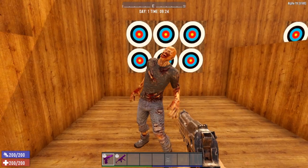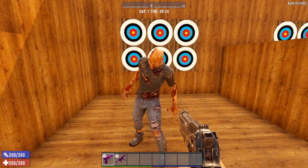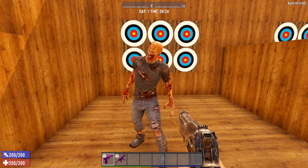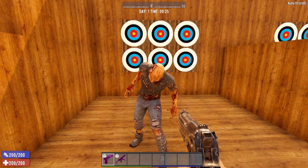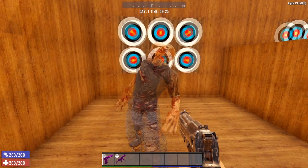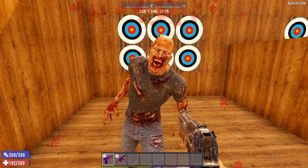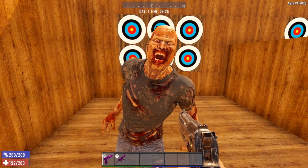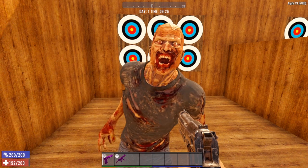Now let's take a look at the damage output for the standard male zombies. We've got zombie Bo, and we're going to let Bo smack us around. Taking one punch to the face from Bo with no damage resistance, it is the exact same amount of damage as the female zombies. The base damage for the male zombies is eight — the same as the base damage for the basic female zombies.